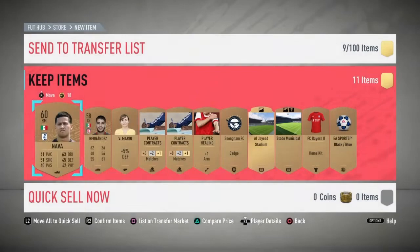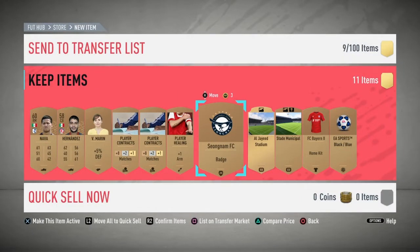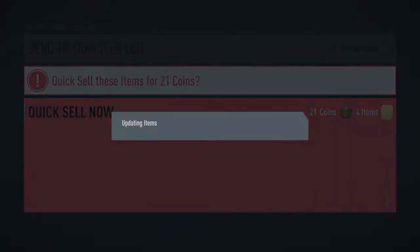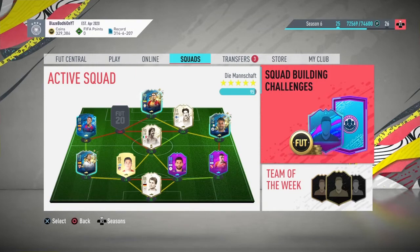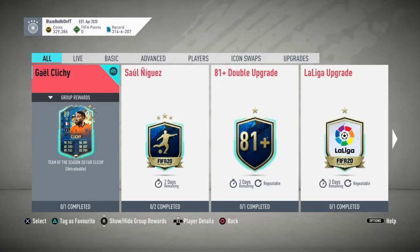Now what you want to do is check everybody's price. Nava is 200 coins and Hernandez is 200 coins as well. Then you just want to send them to the club, or sell these items — I'll probably keep that Bayern Munich kit. As you can see it's sold already. I'd say probably do that for around an hour and a half, maybe two hours. If you've got around 20k, you can do it for maybe 20 minutes — it's 400 coins per pack so for 20k you could open about 50. You'd probably earn your money back as well.